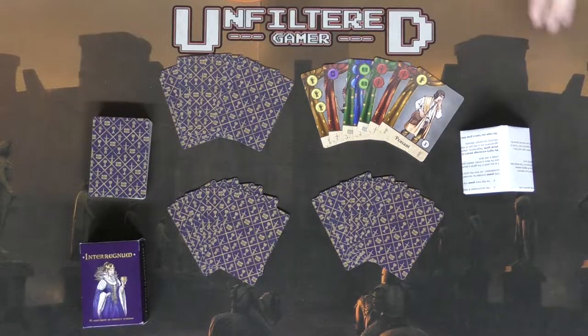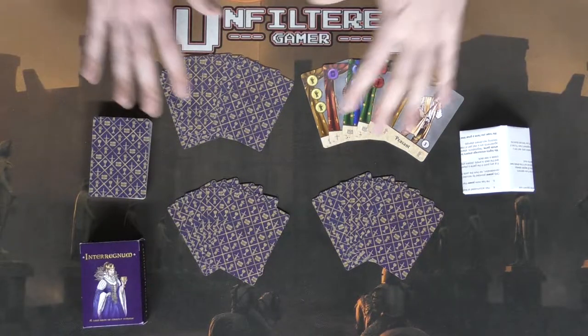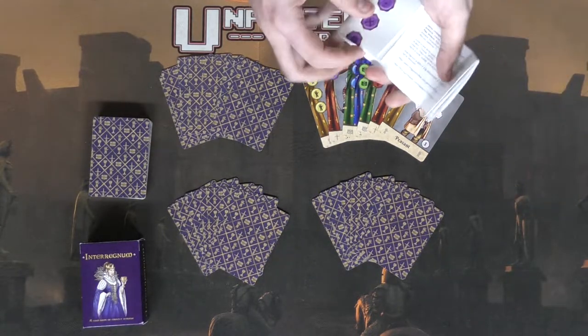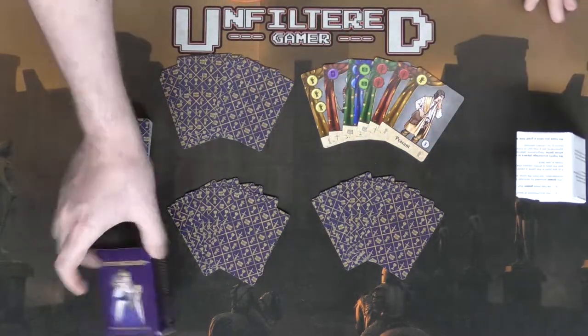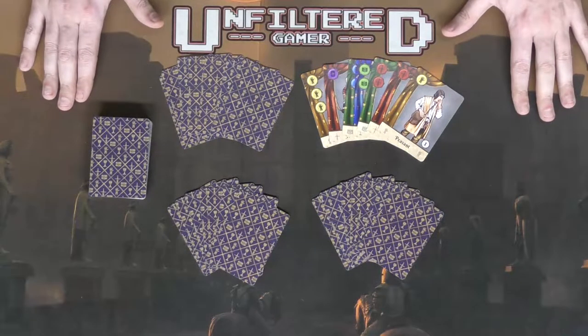Here we have Interregnum and everything included in the game. You get a deck of cards, a rulebook that folds out — which also has a key that tells you what all the abilities of certain cards do — and a box that holds all the components.